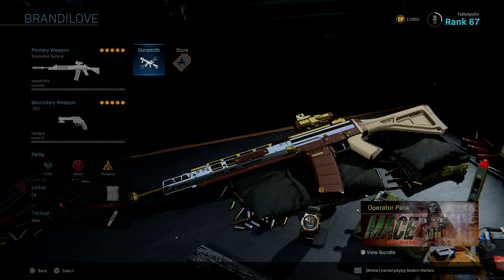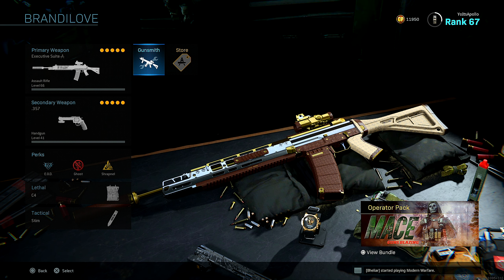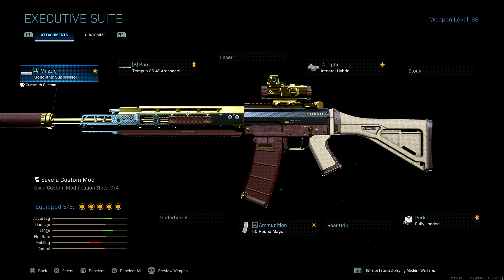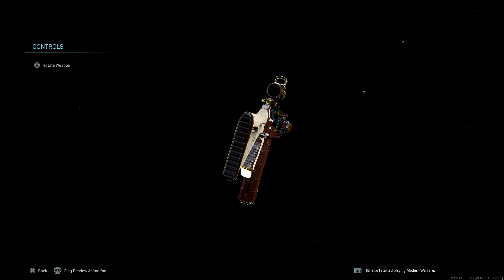What's going on guys, it's your boy Paulo. Today I'm going to be showing you the brand new Graal 556 blueprint in Modern Warfare - the Executive Suite. This just dropped along with Season 6. This is what the blueprint comes with bare bones once you buy and equip it: the monolithic suppressor, the Tempest 26.4 Archangel optic, integral hybrid optic, 60 round mags, and the perk Fully Loaded.